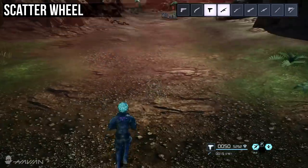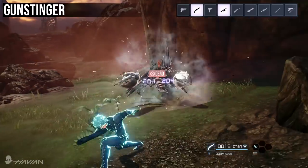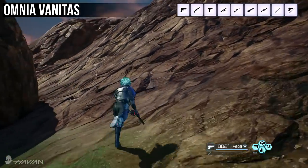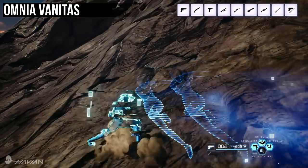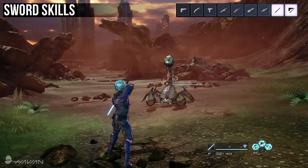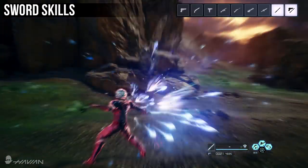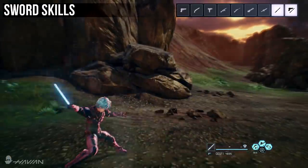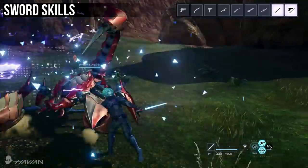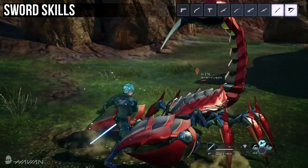Sliding Shot shoots bullets in front of you while you slide forwards. Scatter Wheel fires shots while jumping. Gun Stinger charges towards the target and shoots if the hit connects. Omnia Vanitas performs a high speed step that can be used multiple times in succession. Sword skills are also from the Assault role, but I don't need to go over what each one does since they're sword skills — you hit things with them until they die. I made a dedicated video for swords, so go check those out when you have the chance.